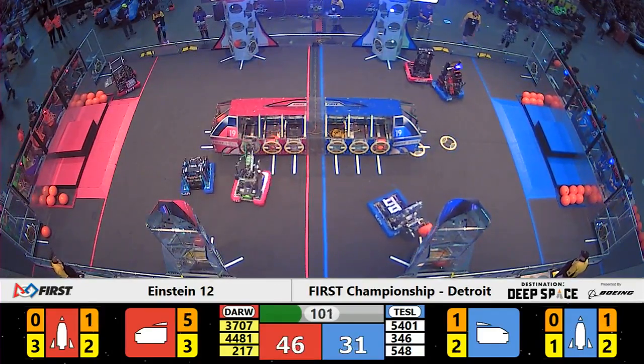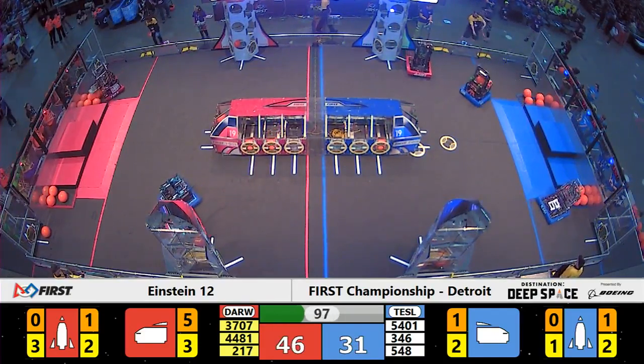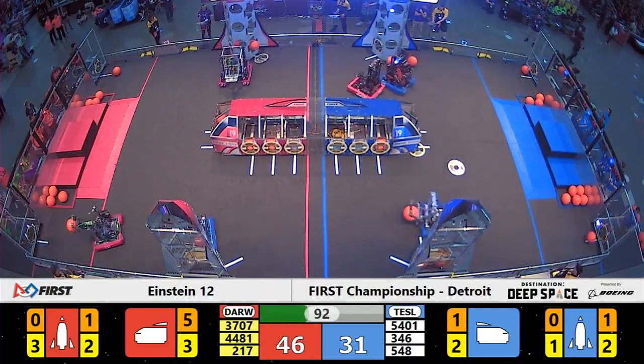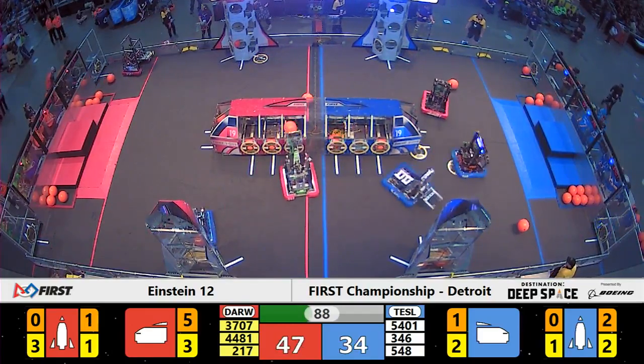Alliance partner on the blue side of the field, Fightin' Robotic Owls. They work on the lowest level of the Blue Alliance rocket but now they need to build upward. Quite a bit more of a difficult feat for the Blue Tesla Alliance. They trail Red 34 to 47.